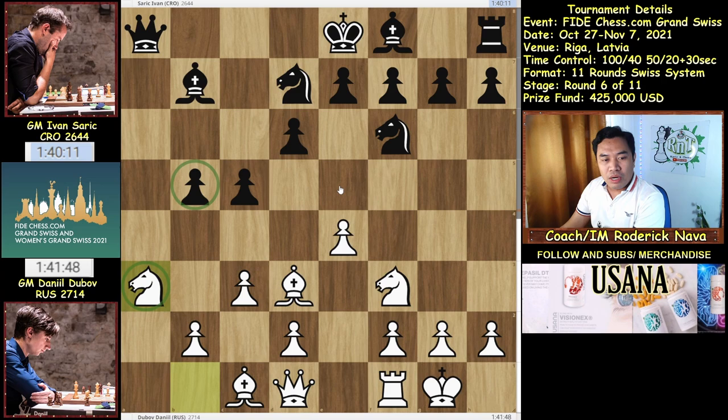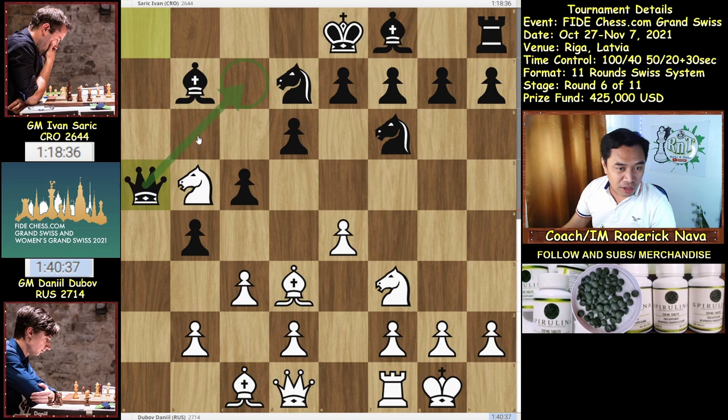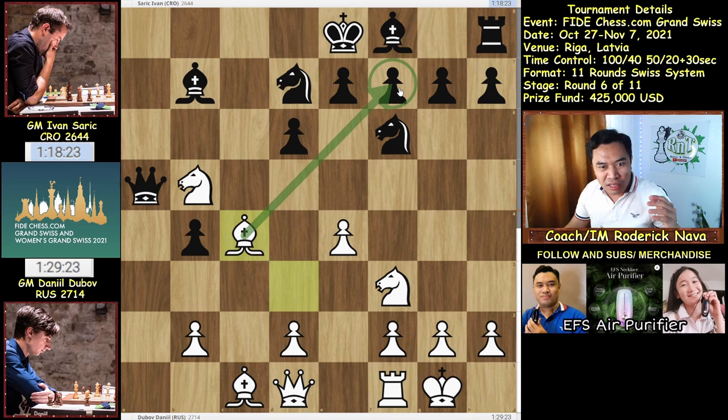So after Knight a3, then Sarik went b4, then it follows with Knight b5, threatening Knight c7 double attack, then Queen a5 to cover up the c7 square, and White took the pawn — c takes b4, c takes b4, and Bishop c4. So Dubov spotted the f7 square. Maybe he smells something — a creative attack towards the kingside.